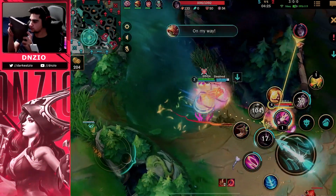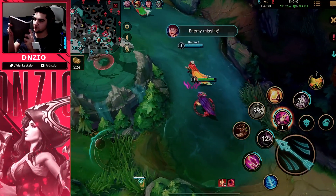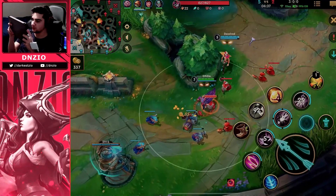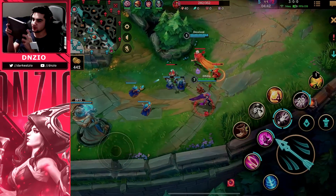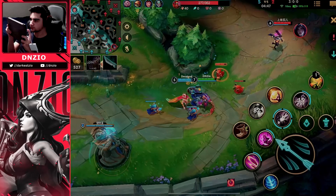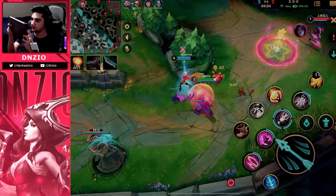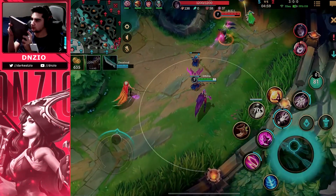I want to start poking because they're on dragon. Kai'Sa pops flash — that's always good. I'm waiting for my W to spawn up again. You really need your W because it's the only way for you to chase down enemies and do a lot of damage. That actually got buffed recently — they reduced the cooldown by one second per level, which is very key, especially when it comes to trading.